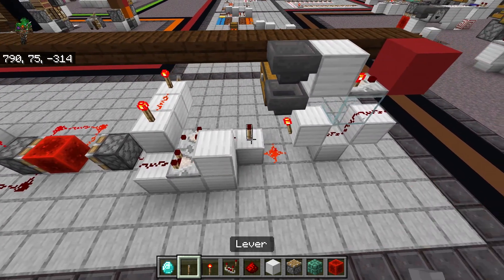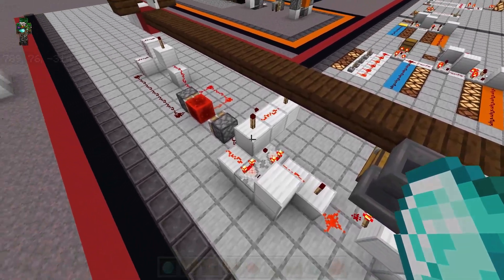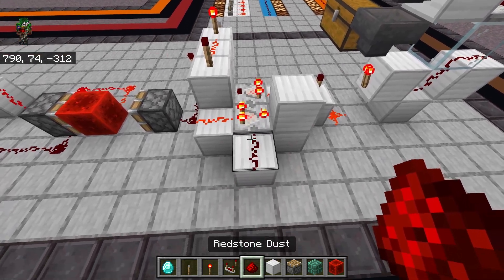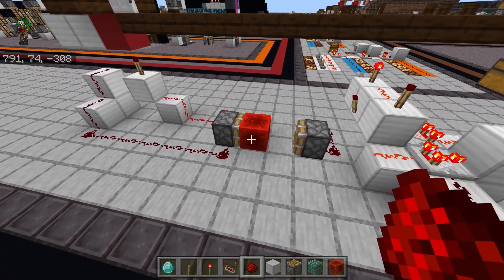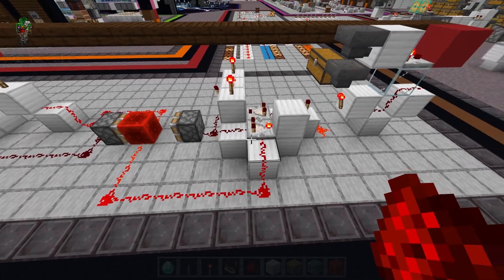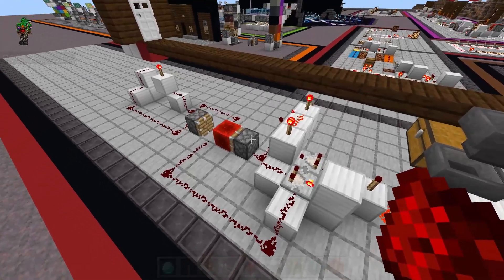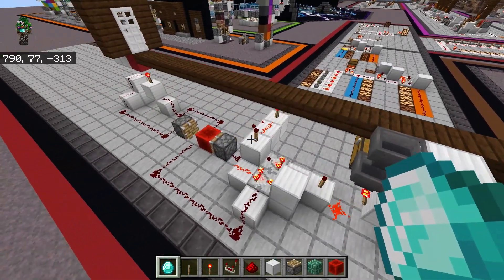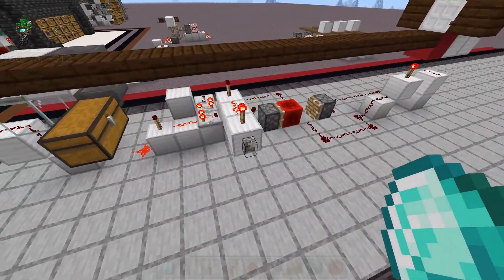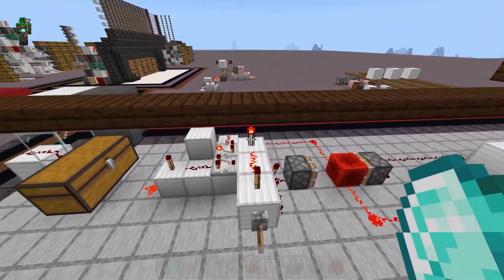You could also call this stabilizer an RS latch because it functions the same — one activation will turn it on and keep it on even if you activate it again. It will not turn off until we actually tell it to turn off. We just need to connect a reset to the Redstone block so that it knows when the piston successfully activated. So now the payment won't have to be received at the exact same time as the confirmation. Once we pay, it will retain that data and keep that torch turned off until the machine successfully activates by activating the other half of the AND gate. So as soon as we flick the lever to turn off that torch, since we already have payment inserted, it will open the door and then reset our payment confirmation.